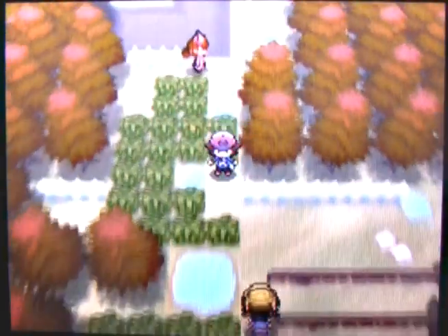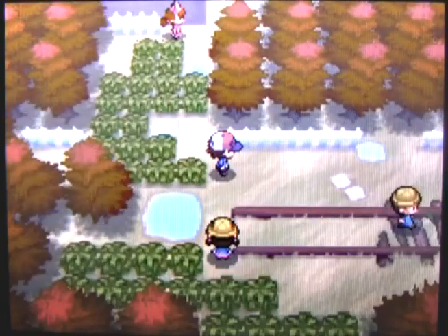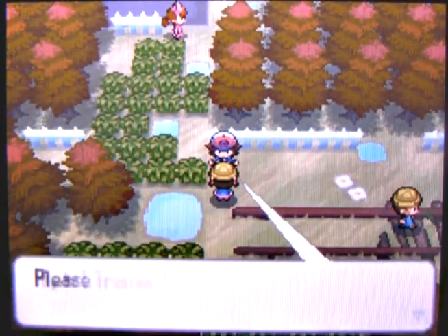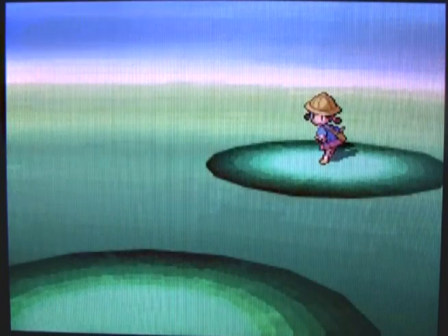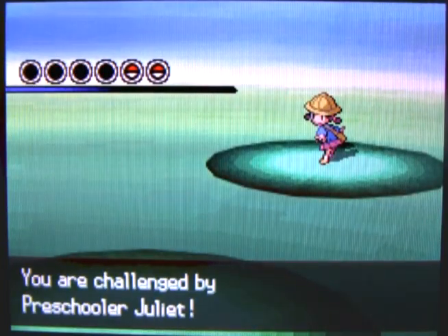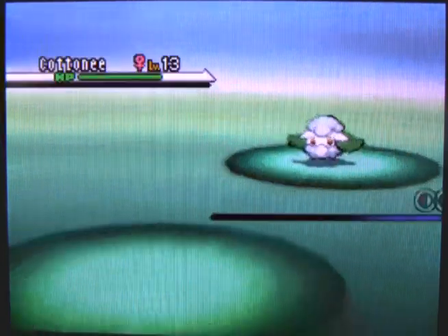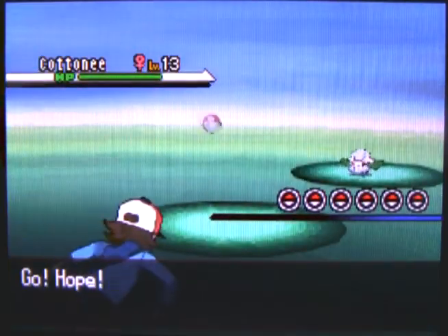These Fighting-types will really help against the Gym Leader, so you might really want to consider adding one to your team right away. Over here, Preschooler Juliet wants to battle — she has a Cottony, and it looks like she's going to do that whole grass-type duo thing.